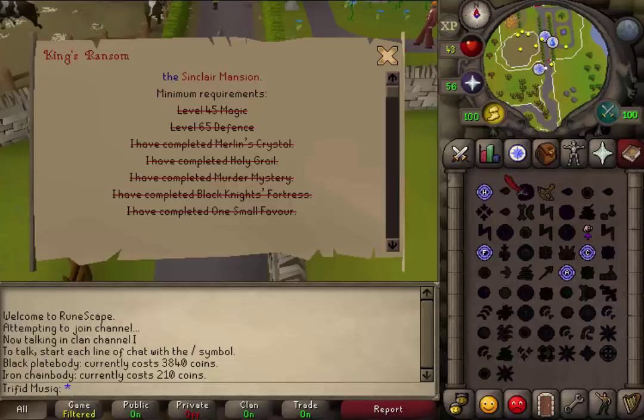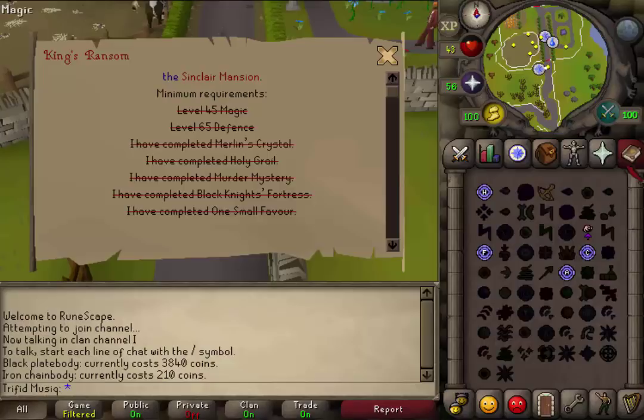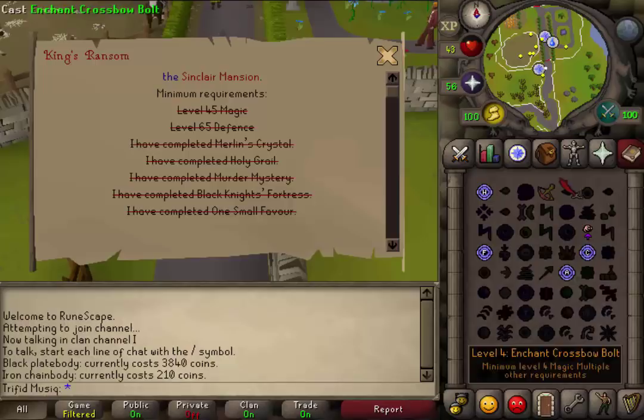Also, you will need to be on the regular spellbook. Because we don't need to fight anything or pass any aggressive monsters during this quest, just bring along your weight-reducing armor and maybe one stamina potion. For teleports, you need one to Ardoin, one to Camelot, and one to the Black Knight's Fortress.